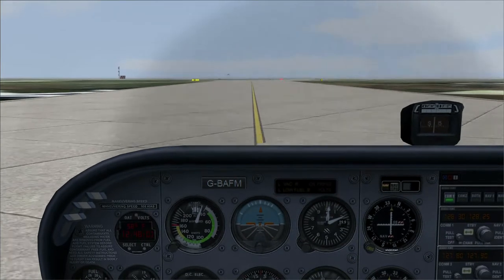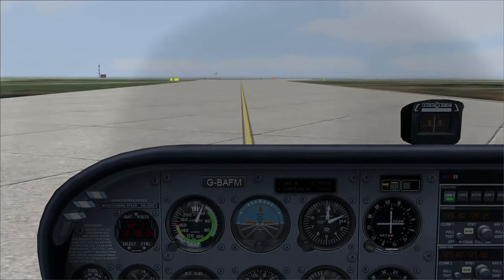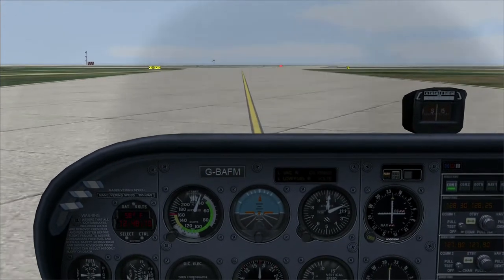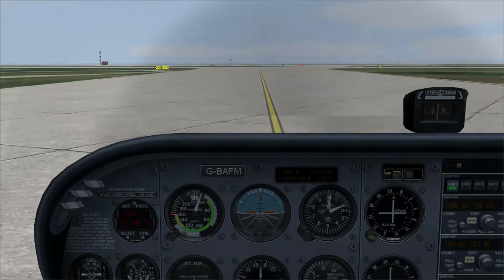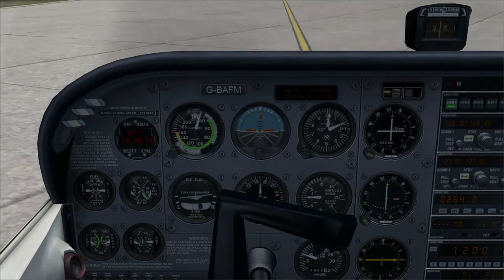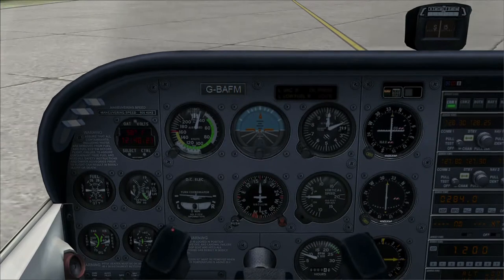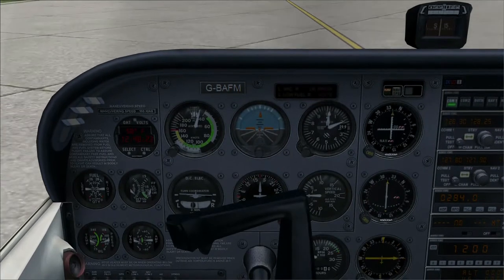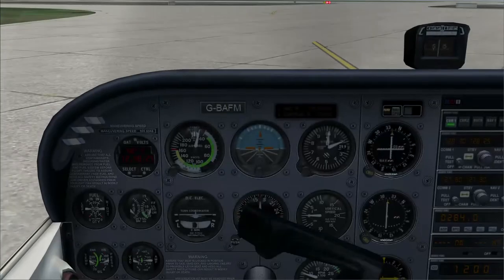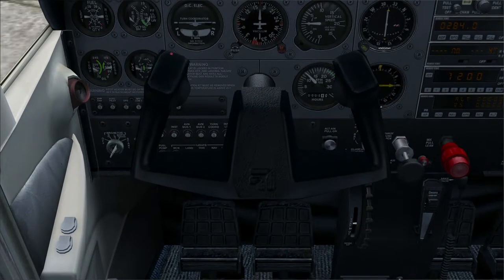Especially if you're taxiing fast into wind or with one wing upwind. So the general rule is you should always move the flight stick over towards the direction of the wind. If the wind is coming from the right, you move the stick to the right; if the wind is from the left, you move it to the left. That makes no difference at all to the direction the plane is steering in — that's all to do with the rudders, which are operated by your feet.